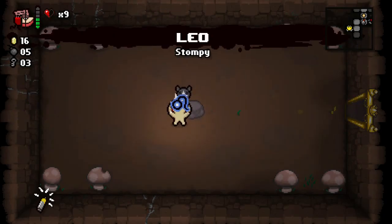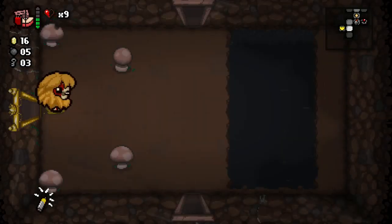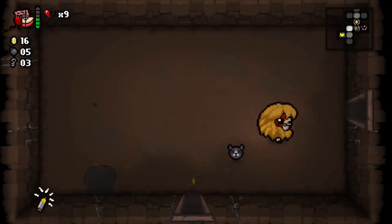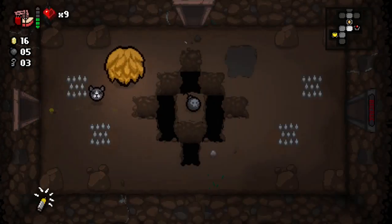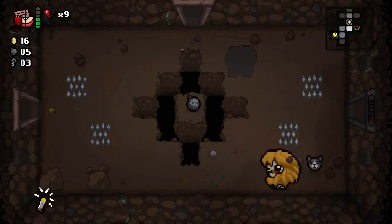This is Leo — it's a Zodiac symbol. It allows us to just walk through rocks. Any rocks that I walk over in any of these previous rooms — we don't need bombs to blow up rocks anymore. We can just walk right through them.